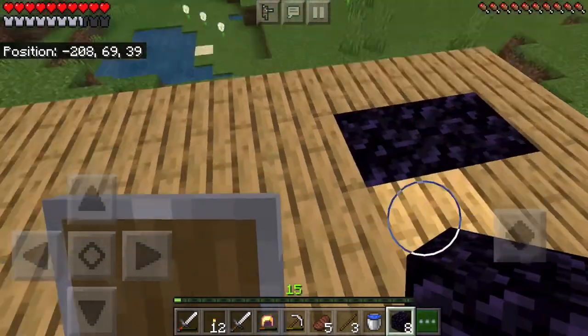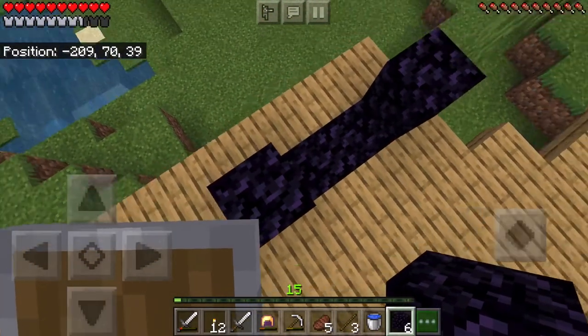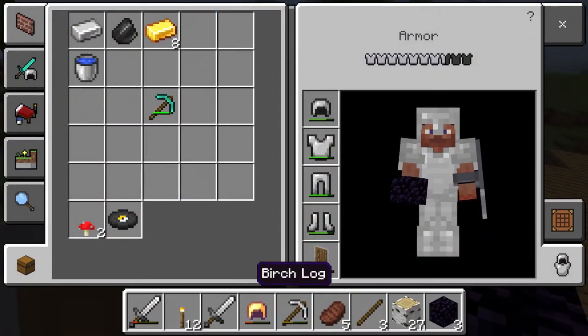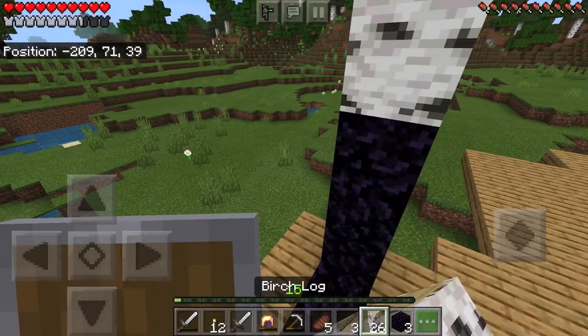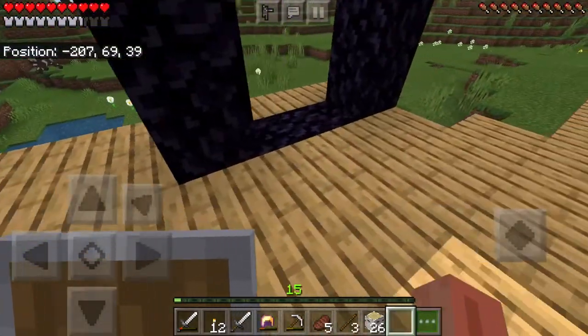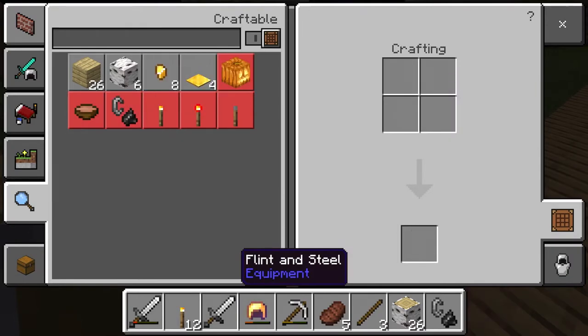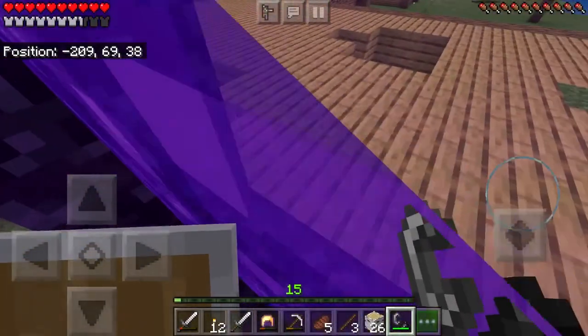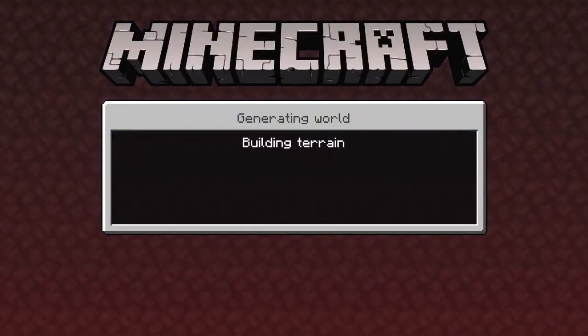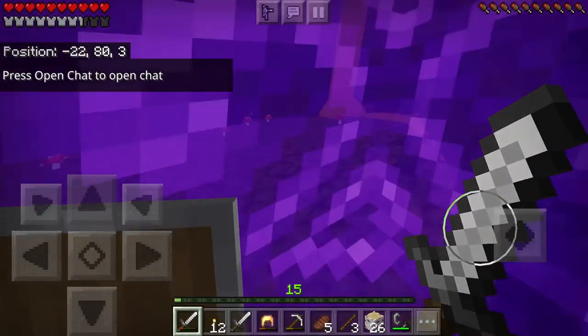The main goal in the nether is to find a fortress. Once we've got the fortress, then for episode 3 my idea is to get villagers for diamond armor — I don't really want to mine for diamond armor because it's just plain basic diamond armor. So now it's basically time to go in.